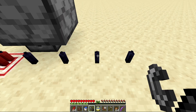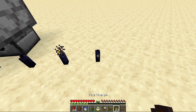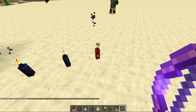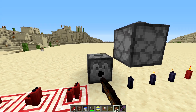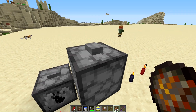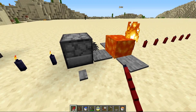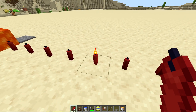You can light candles by using a flint and steel, which uses one durability. You can also use a fire charge, or shoot them with a bow that has the Flame enchantment. You can automate the process with a dispenser using a flint and steel or fire charge, or get fancy and have a dispenser shoot arrows through a flame source to hit and light the candles.